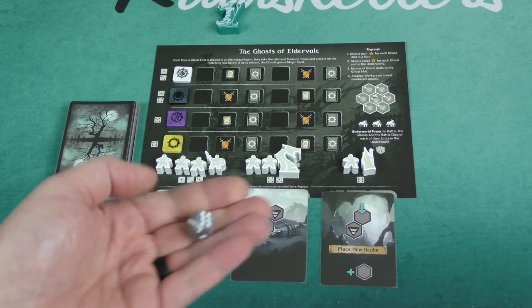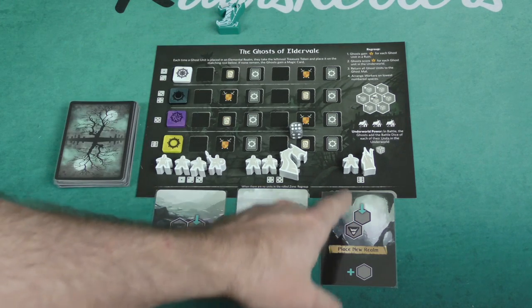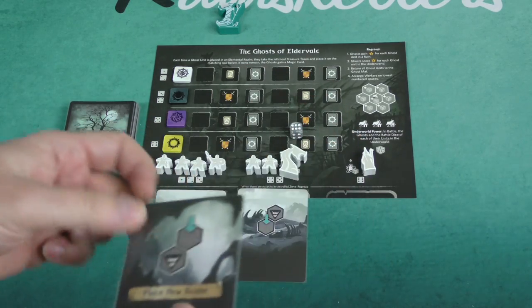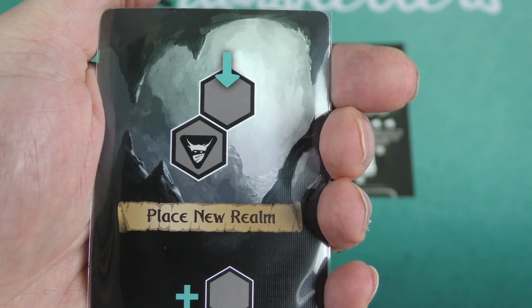On the Ghost turn, you're going to roll a D6 to determine which card is going to trigger. If you rolled a six, for example, you're going to take the leftmost unit and place it where the card tells you. In this case, it's telling you that in reference to the Watcher, you're going to place it to the upper right of that.